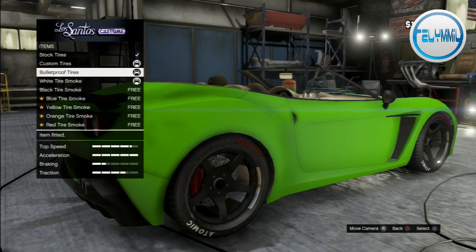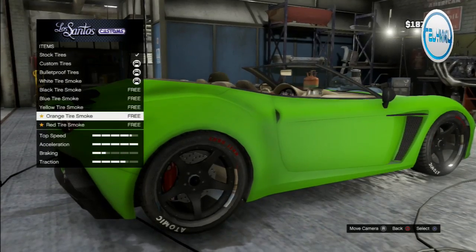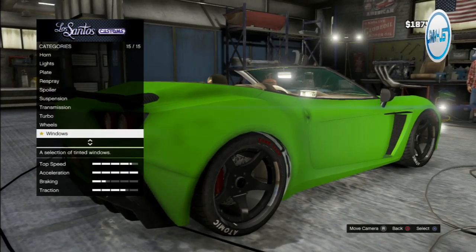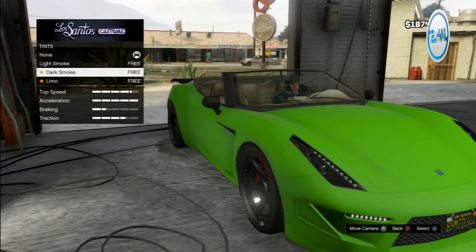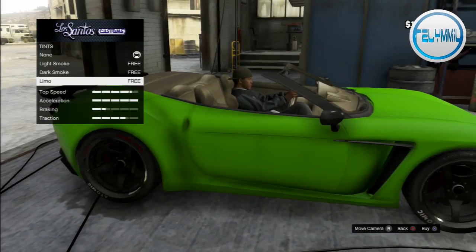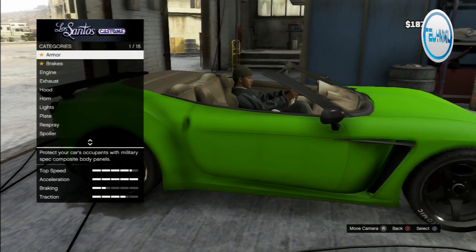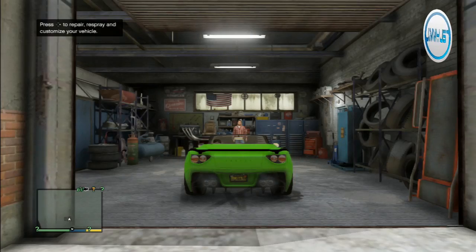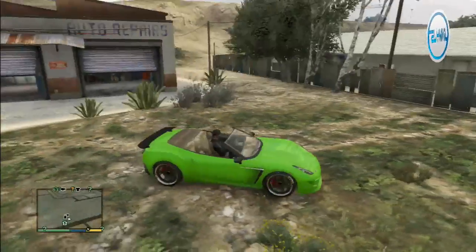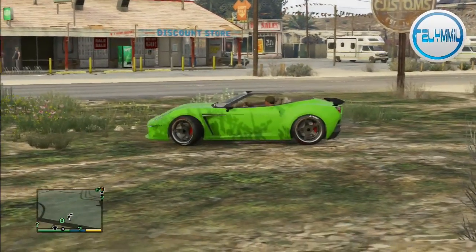Custom tires — yes of course, get those cool words on there. Bulletproof tires too. For tire smoke, nothing here really goes with the lime green, so I'll just get red so it looks cool. Let's go to windows — but there are no windows on this convertible, so I can't put any tint on it. Whatever, we're done! There's the car.